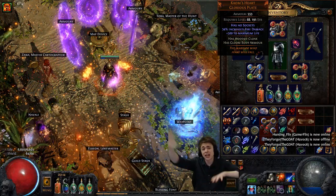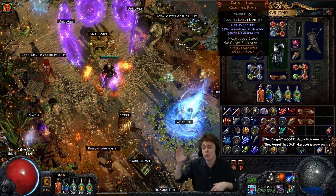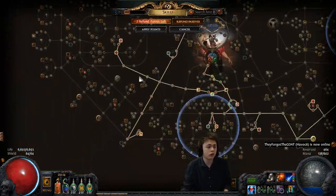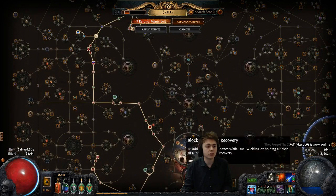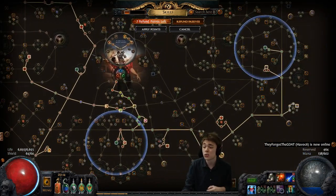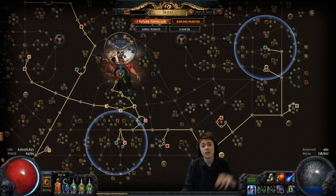I'm going to give a more detailed breakdown - gear, guide, whatever - tomorrow when I've actually gotten my Uber Lab, when I've got Iron Grip, when I've filled in more DPS and more life nodes. But for now, proof of concept - it works really nicely. I'm Tarkat. Have a nice day. Bye-bye.